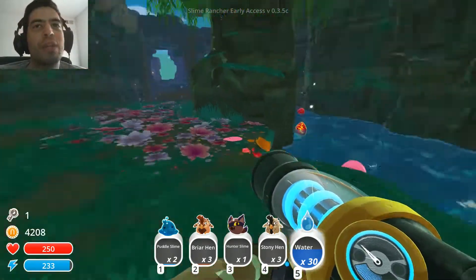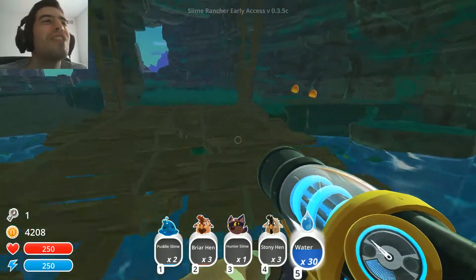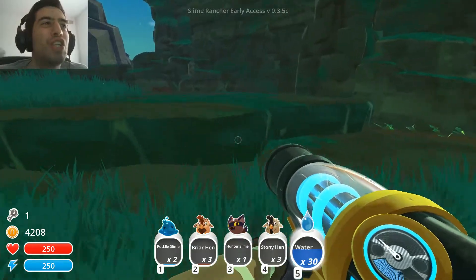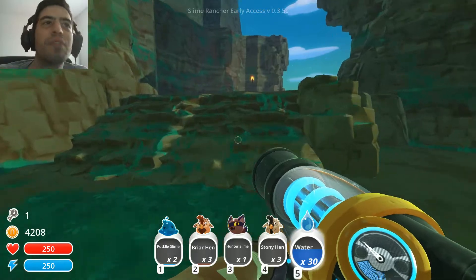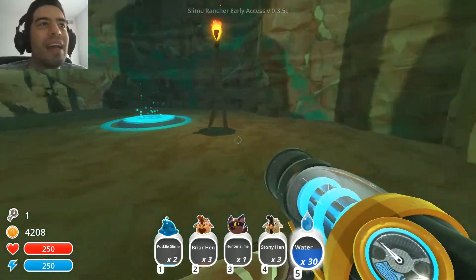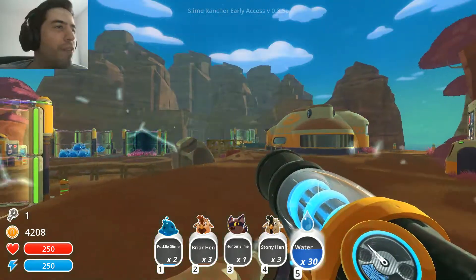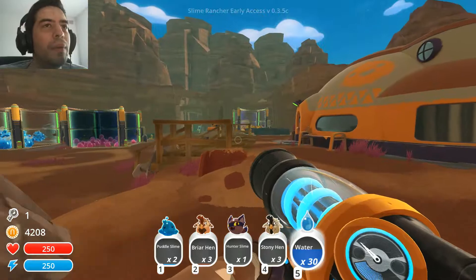Can you just imagine the luck — the kind of shitty luck that you have to have: finding one of the rare slimes, and they morph into Largos right in front of your face. Oh well. Now the question is, where the hell are we gonna put these guys? Because I don't think I have any more room.